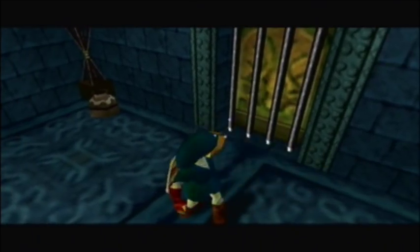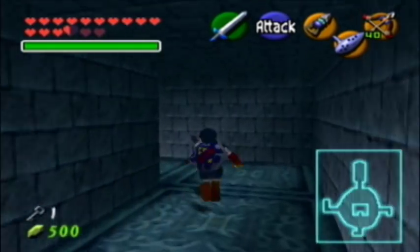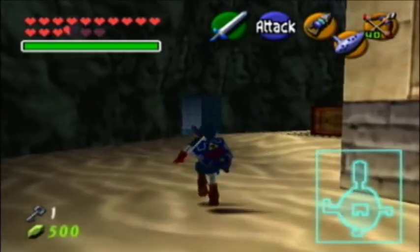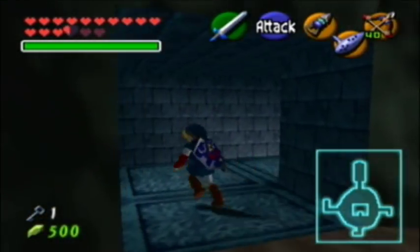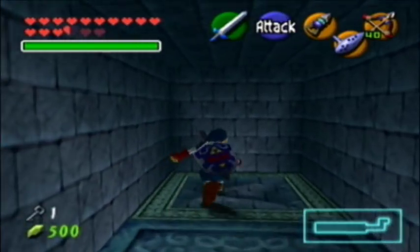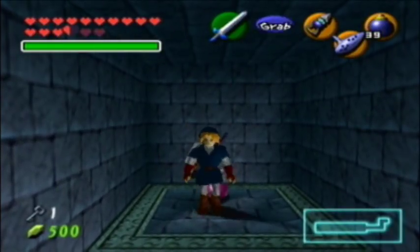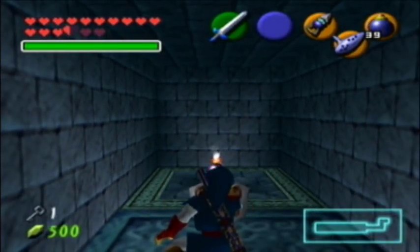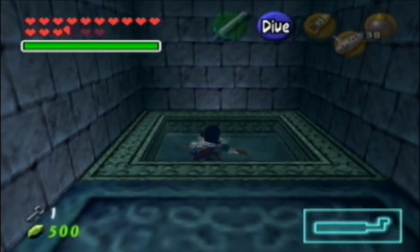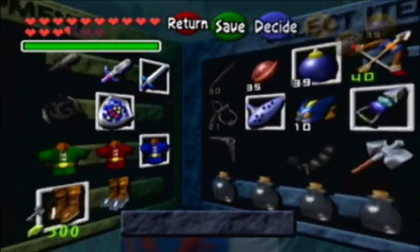Alright, so we're done with this area now, we can't do much here anymore. You don't have to go this way at all to complete the temple, but there is a skulltula you can get by going this way. So you're definitely going to want to do this if you're going for all the skulltulas, or if you're going for 50 skulltulas and you don't have 50 by now — which you most definitely should, because I have 73, you can get at least 50, am I right?